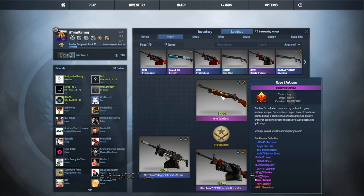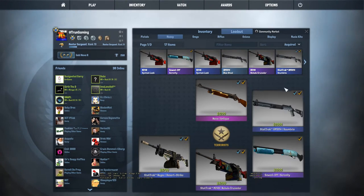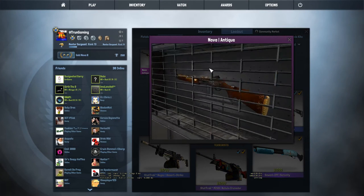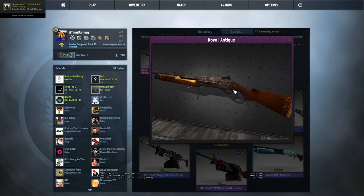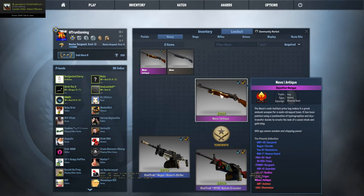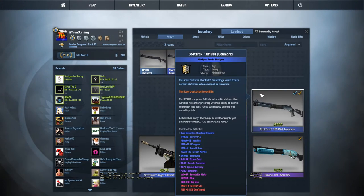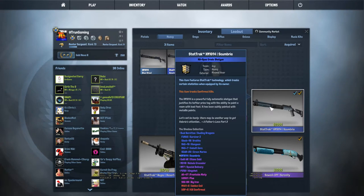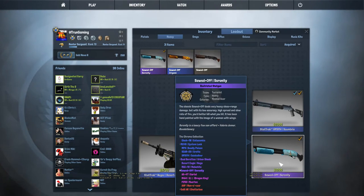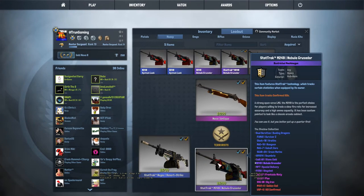Moving on to the heavies, on T-side we have a Nova Antique in Minimal Wear. I'm only going to inspect the higher tier things, like reds and pinks, because it's going to take forever. This looks like crap — I don't usually use the Nova but I really like the skin. For another shotgun I have the XM-1014 Scumbria StatTrak Minimal Wear, which is pretty nice, but I have zero kills on it. And then we have the Sawed-Off Serenity in Minimal Wear.